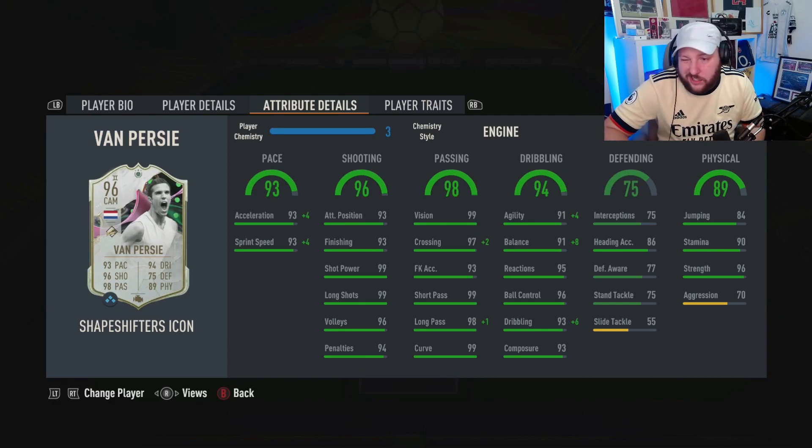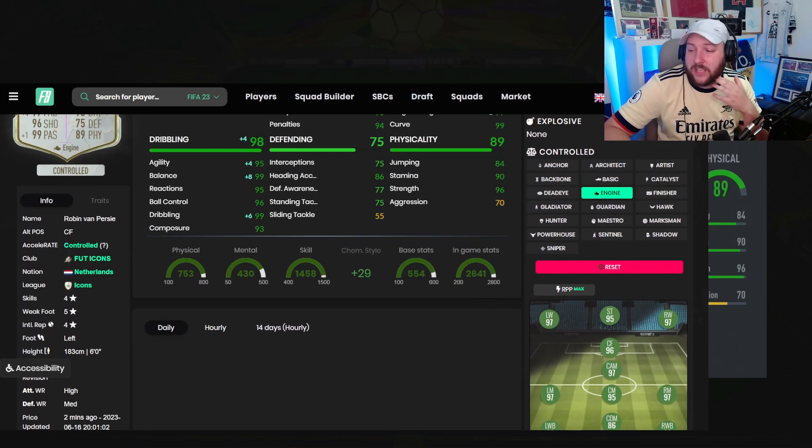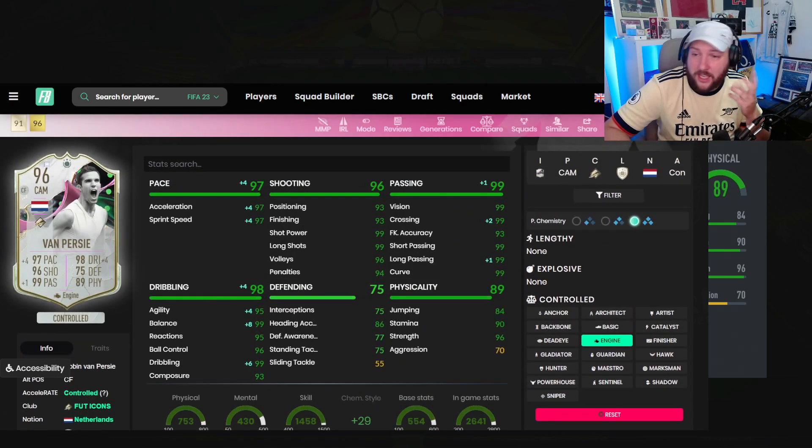We've gone for an Engine chem style — it's a little bit of a difficult choice because he has so many 99s, but we might as well boost up balance and agility as much as possible. Another reason for this is it makes him a 97-rated CAM, a 95 center mid, and a 95 striker. Yes, technically it's lower but I don't think it's going to be a problem.